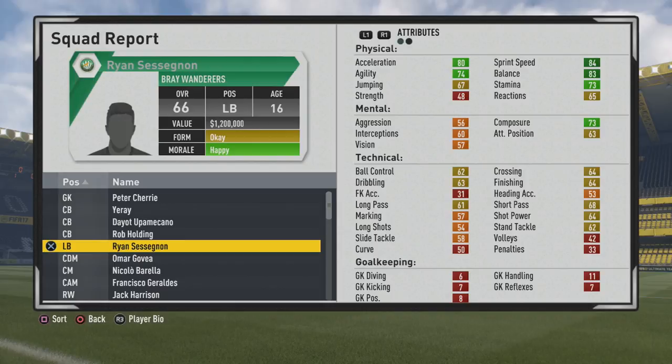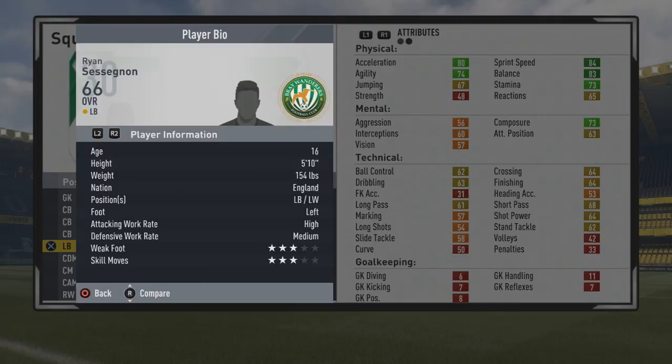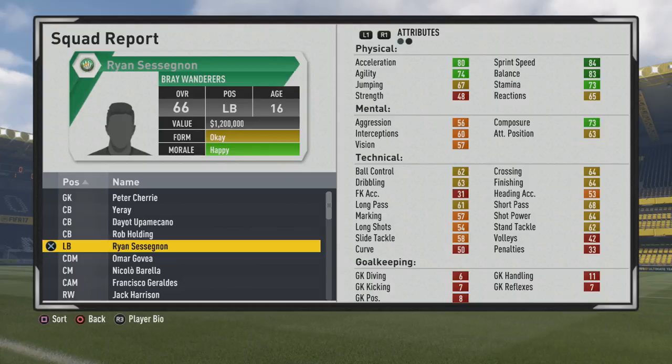Welcome to this player growth test where I tell you about Ryan, a 16-year-old left back who starts at 66 overall, added to career mode in the most recent update. His player info shows 5 foot 10, left footed, high/medium work rates, three star weak foot and three star skill moves. Physically, decent pace from the start: 84 acceleration, 74 sprint speed, 83 agility and balance.